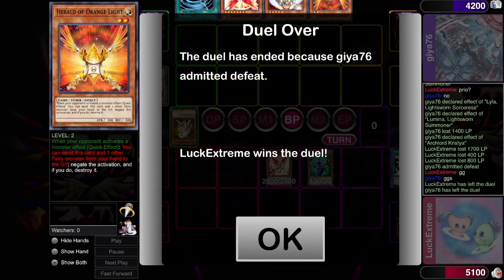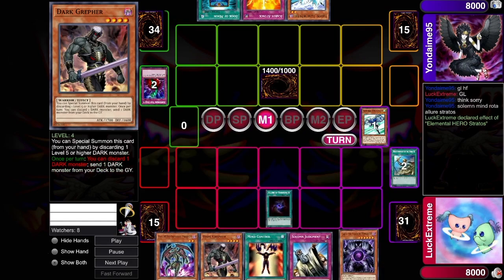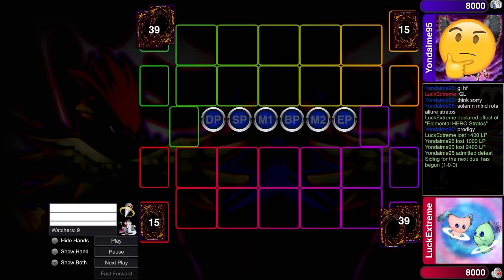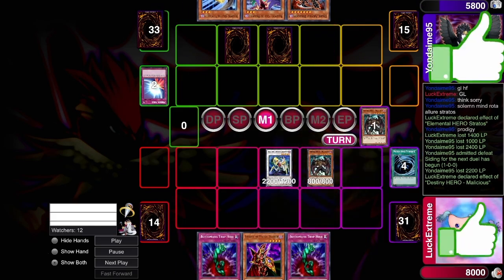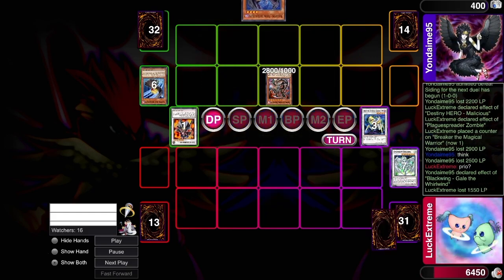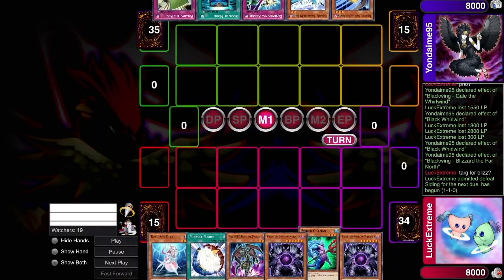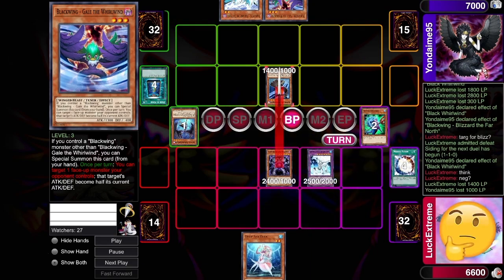Round four was where I took my first loss, against Yondaime. He's a pretty strong Blackwing player from Italy who's had a great run this tournament — I believe he's still number one on ladder and went undefeated in Swiss. Game one was a total wash — I won. But game two and three he kind of just had the perfect crack back to the boards I was making. I'm not entirely sure if I could have played it differently or if he just had the goods, but I did topdeck a Miracle in one of the games. Unfortunately I just couldn't get there and took my first loss of the day.